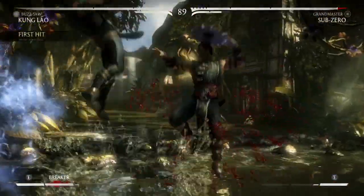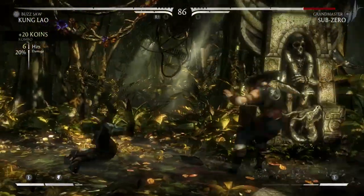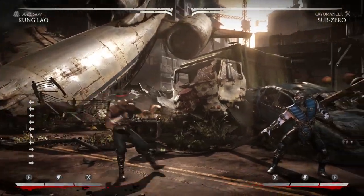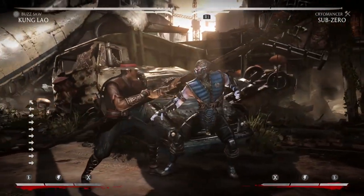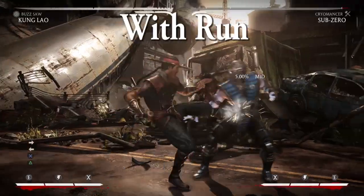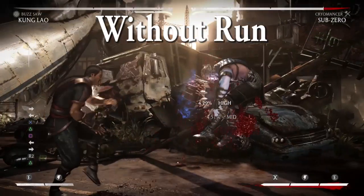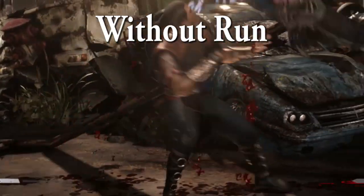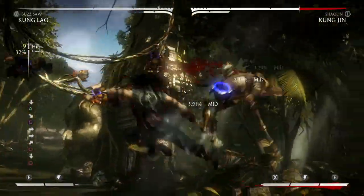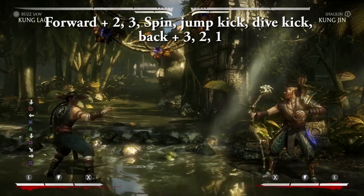Before we go into Kung Lao's advanced combos, let's first go over a feature in Mortal Kombat X that will prove to be very important to Kung Lao — the run. You probably know that by pressing forward twice you can do a quick dash forward, but in Mortal Kombat X you can also tap the right trigger after a dash to start a run. Kung Lao can use this feature to quickly move forward and continue a combo without suffering from the recovery time of a dash. It's tough to get the hang of, but once you do, you'll truly be able to open up the damage potential for Kung Lao.